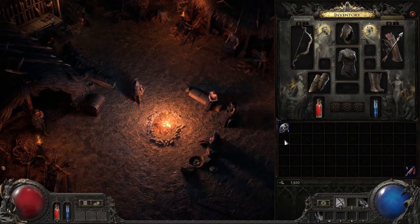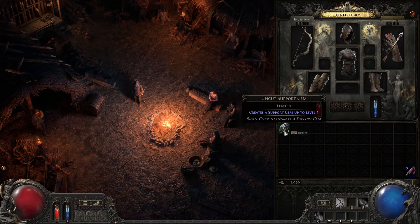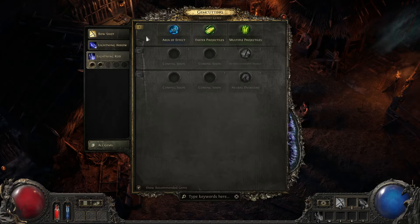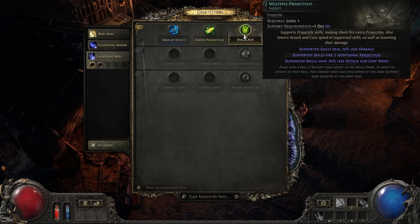When you find a support gem, right click and it will open this screen. Here you'll find a variety of recommended support gems for each of your skills that you can use.